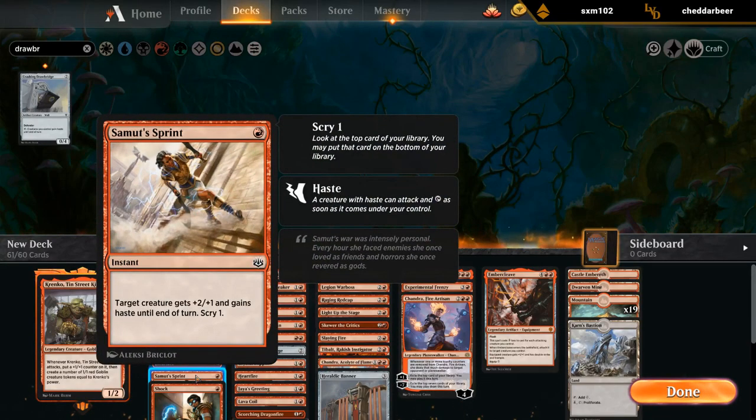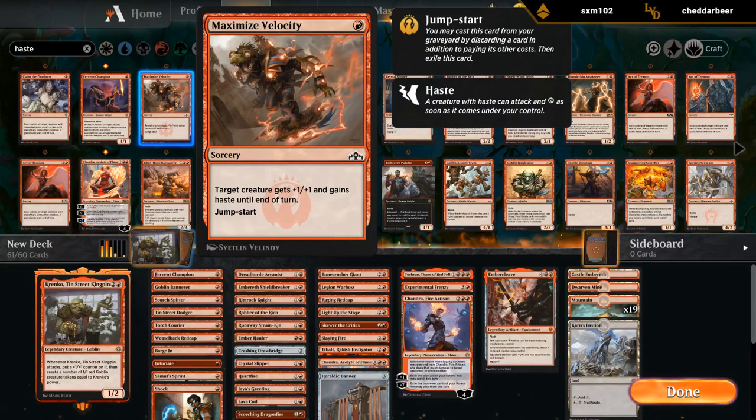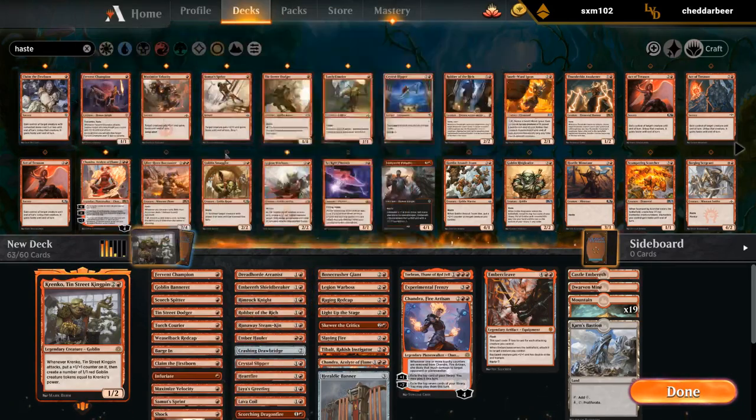Could play both. Maximize Velocity could be fine — just play all the ways to give Krenko haste and build around it a bit more. I can target my own creature with Claim, so that could be fine too. We'll just go all in on the haste.